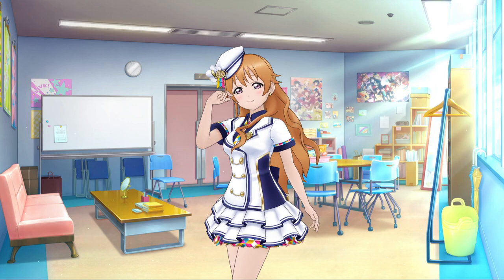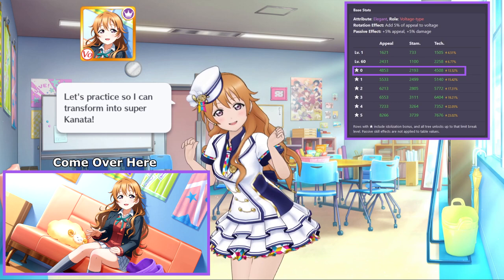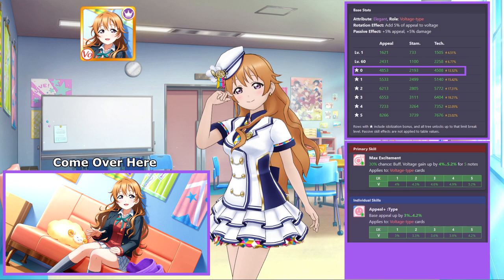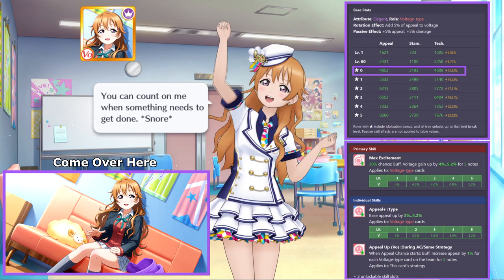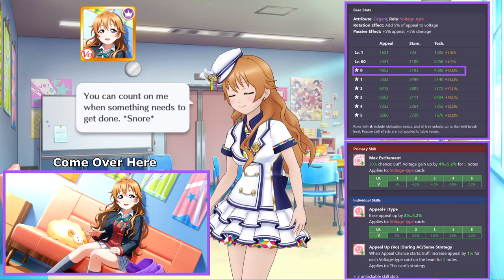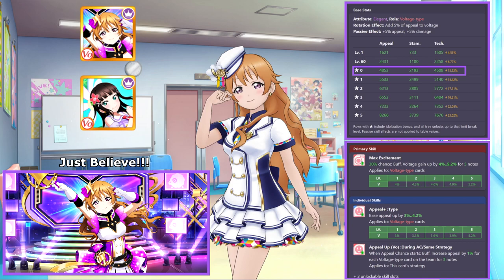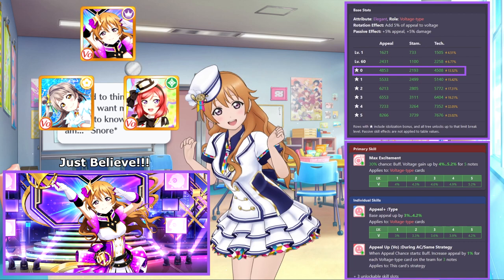The featured SR this box is the Just Believe Kanata. Kanata is an elegant attribute voltage type card, and her highest stat is appeal at 4,853 in her base form. Kanata's card skill increases the voltage gain from notes of voltage type cards by 4% to 5.2% for 5 notes. Her passive ability increases the base appeal of voltage type cards by 3% to 4.2%. This makes Kanata the strongest elegant attribute offensive SR card, beating out the previous queen, Kimi no Kokoro Daiya, and the SR card with the third highest appeal value in the game, losing only to Sora Boku Maki and Snow Halation Katori.